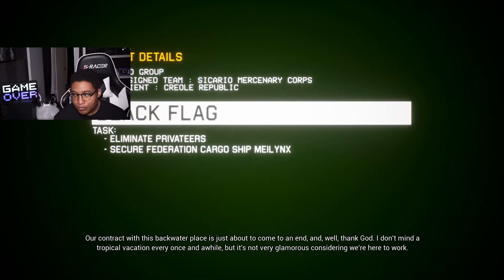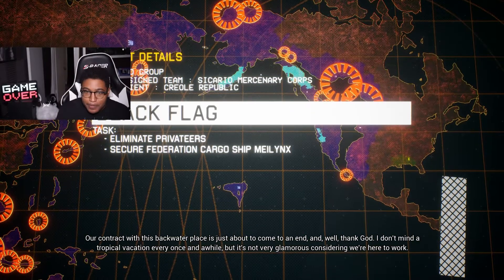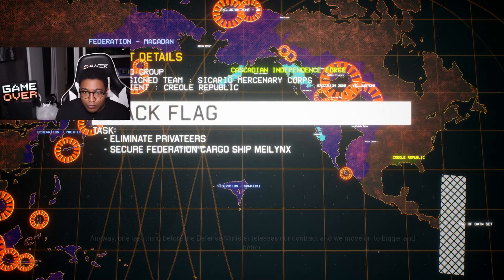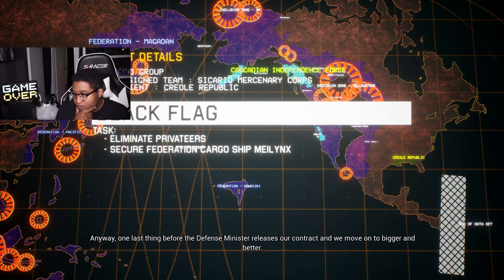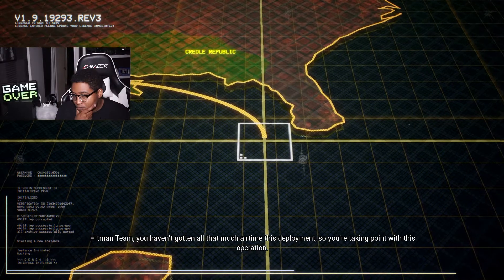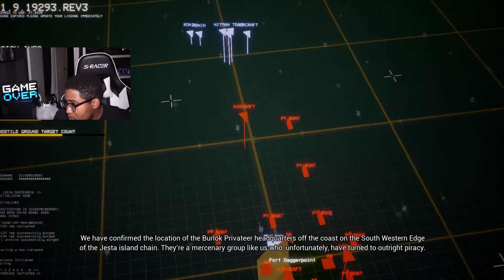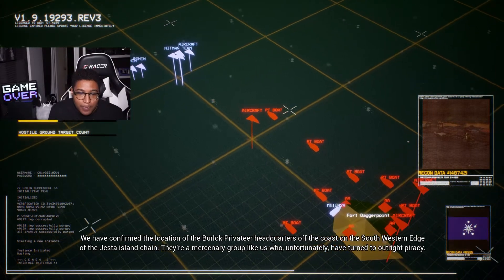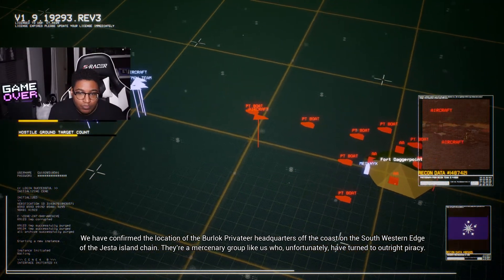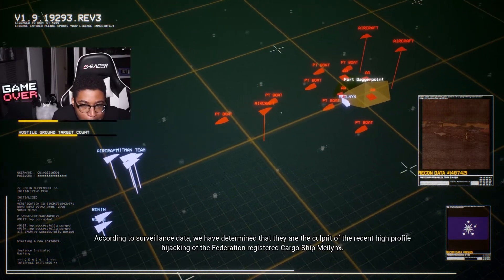Our contract with this backwater place is just about to come to an end. One last thing before the defense minister releases our contract: Hitman Team, you haven't gotten much air time this deployment, so you're taking point on this operation. We've confirmed the location of the Burlock Privateer headquarters off the coast on the southwestern edge of the Jesta Island Chain — a mercenary group like us who have turned to piracy.